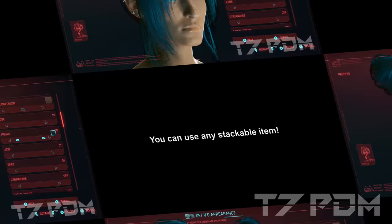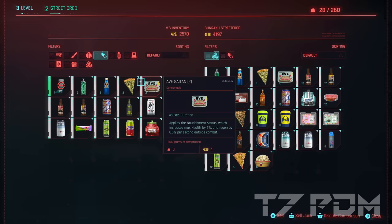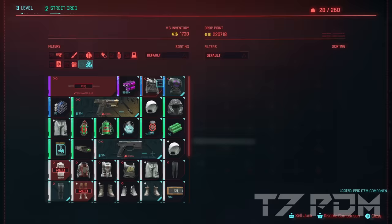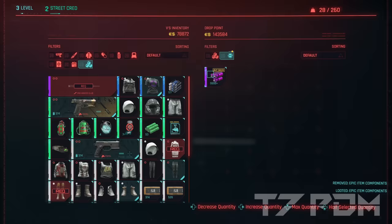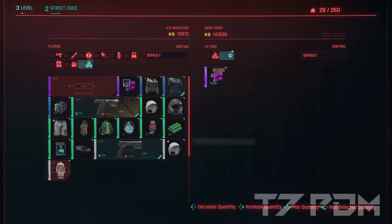This glitch can be done with any item which is stackable. That means you can do it with any junk item, with any food item, even with grenades and health boosters or with your crafting materials. This also means that this glitch can be used to get an infinite amount of crafting materials. You can go to a food vendor and buy two copies of each sort of food or get two copies of each sort of crafting materials.